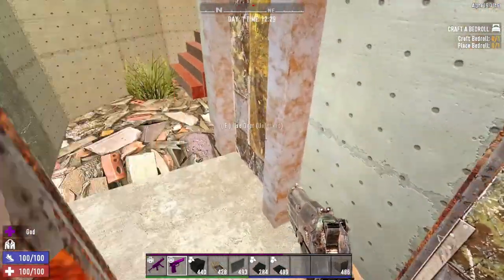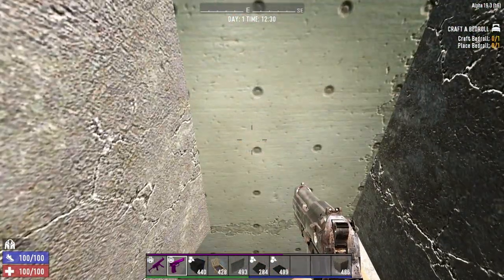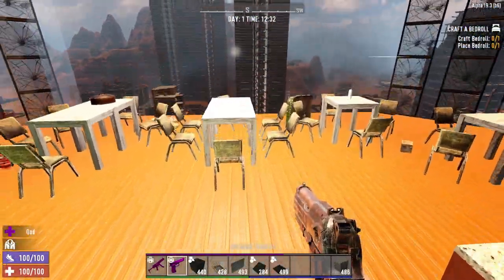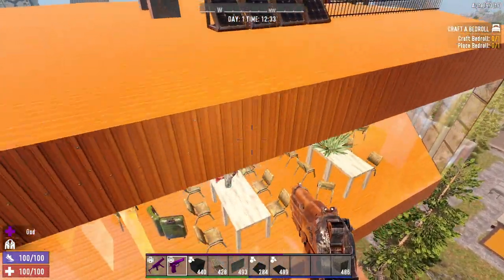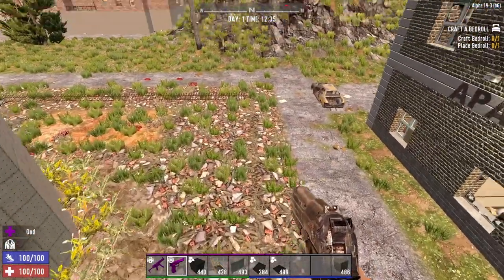That essentially powers the door so that when I step on it — let me get out of god mode — it shoots me all the way up to the very very top. And up here there's a solar panel I'm using to keep everything powered.